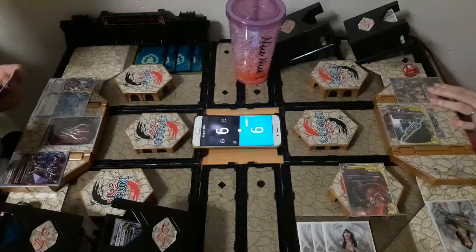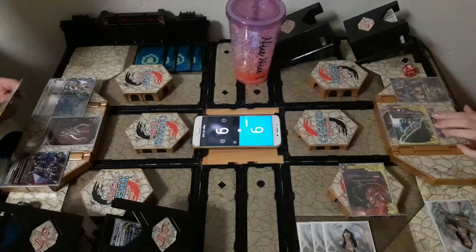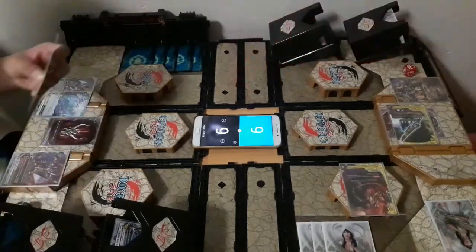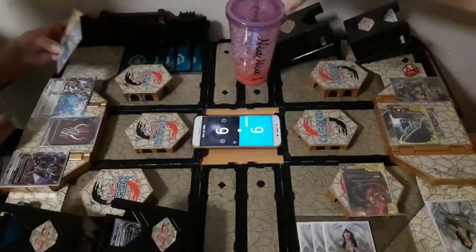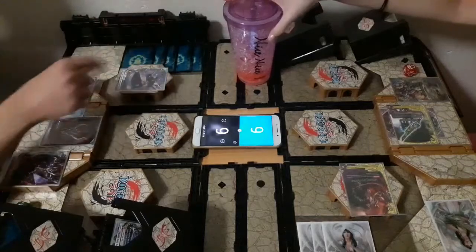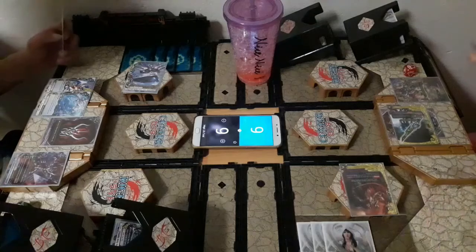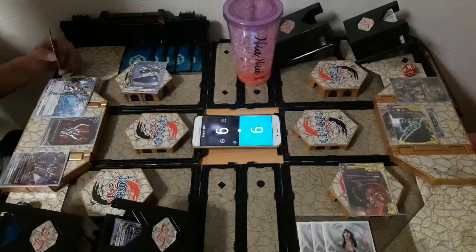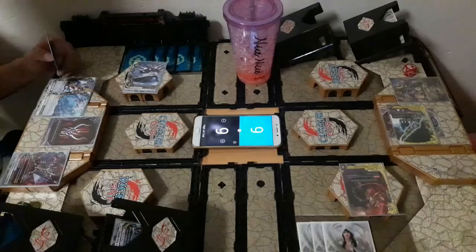Now draw. My turn — charge, then draw. Defend. Go to the left — do for 2. I think I cannot use this for a chaos stick pencil.